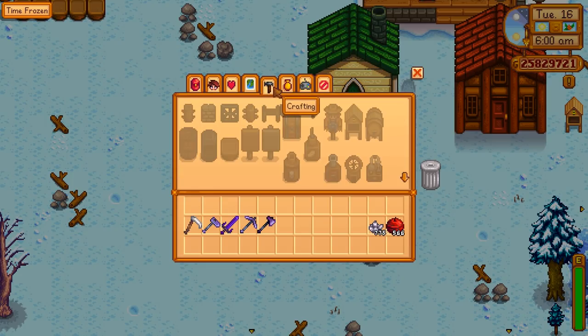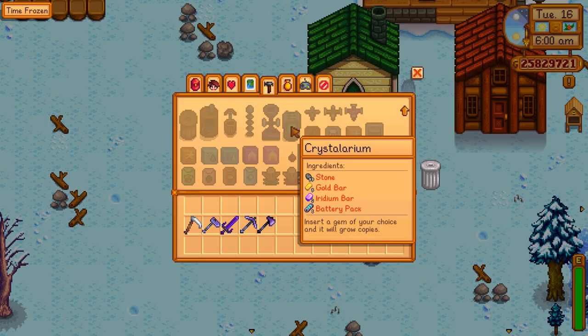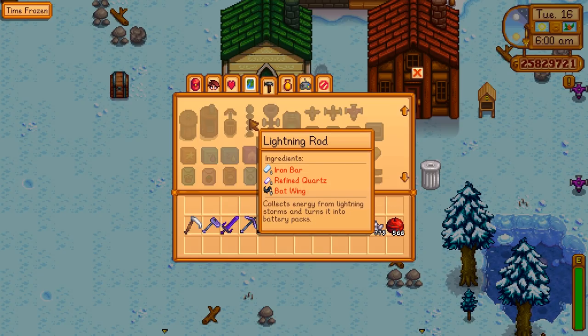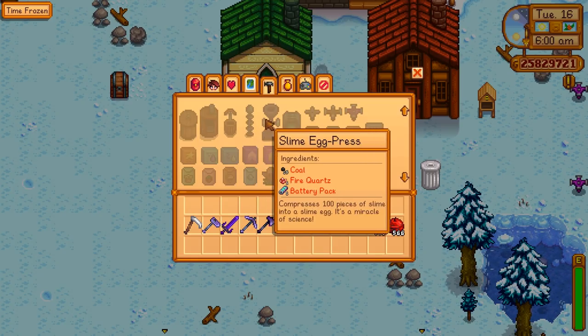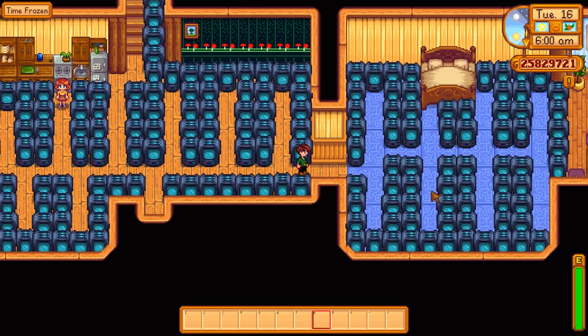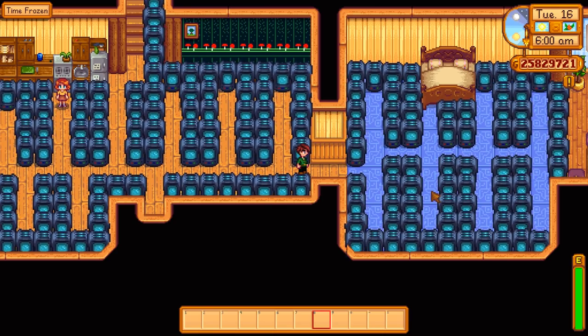The only tricky part about this idea is going to be making the crystallariums. But if you're in multiplayer and anywhere into the game at all, it's not that hard to get these materials. The hardest ingredient is probably the battery packs, and that's not a big deal — you can buy those from the traveling merchant on occasion. If you have some lightning rods, set a few of those up and you'll get tons of batteries. If you're in Skull Cavern, you're going to find some occasionally as drops — you're also going to get tons of iridium and tons of gold. Gold and iridium bars speak for themselves, and the effort is well worth the reward.